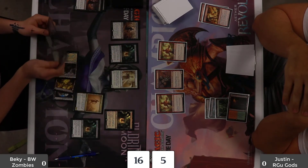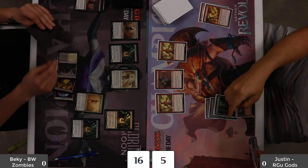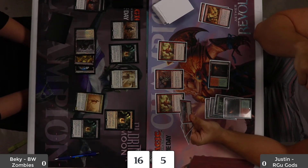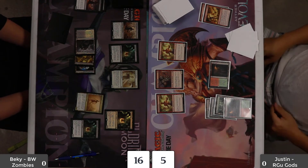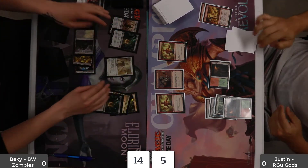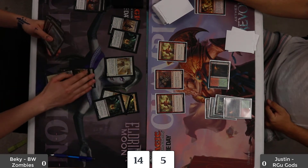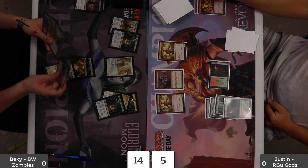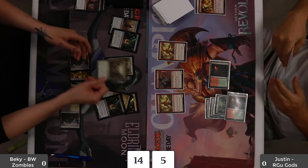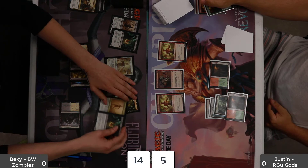I do think I missed two triggers here to tap down his creatures with Binding Mummy, but at this point I can tell he's an aggressive deck — he's got two Bloodlust Inciters and could potentially play two haste creatures. So I don't mind keeping all my things up to possibly block or just draw more cards. I turn all my stuff sideways to draw cards. Any zombie you play — Wayward Servant is enter-the-battlefield, not cast — so if you just have five zombies enter the battlefield, you just win that way.